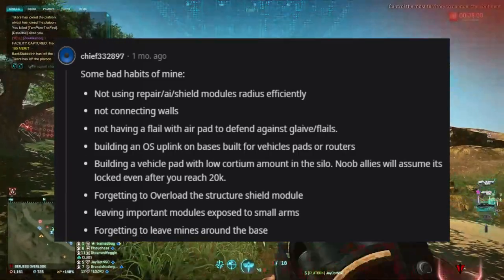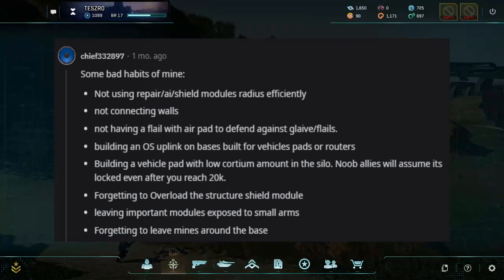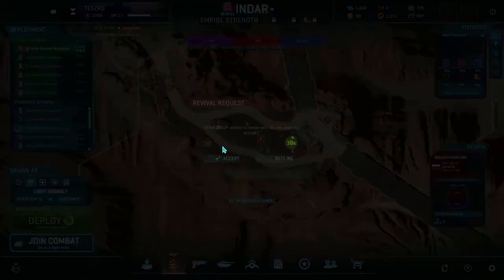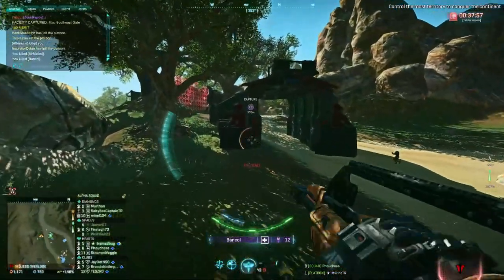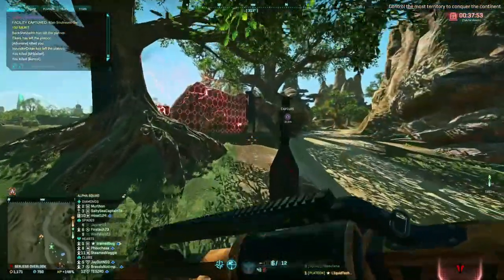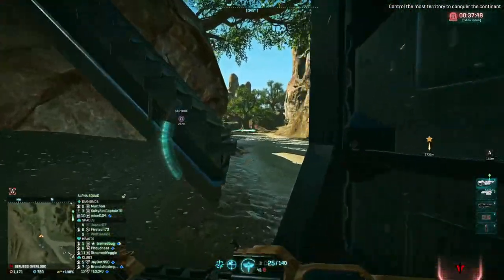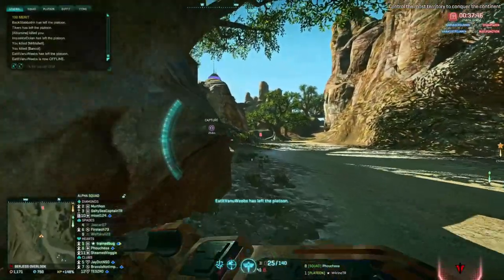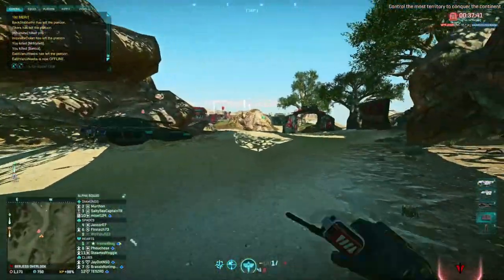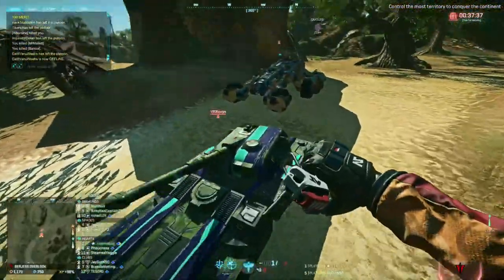Building a vehicle pad with a low cortium amount in the silo is another issue — noob allies will assume it's locked even after you reach 20k, and then they start to team kill you or send tells like 'can you unlock this for me? I don't understand why this is locked.' You'll get messages if people can't spawn this stuff, but that's not their fault and it's not your fault as the builder either — the game just doesn't really tell you that if you've never gotten into construction.